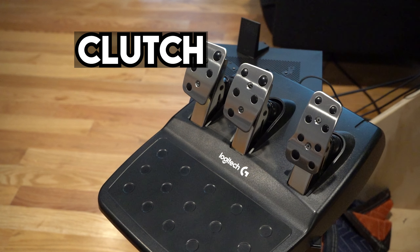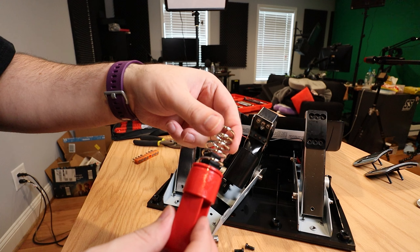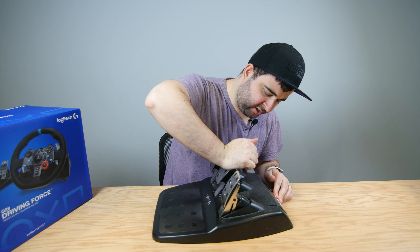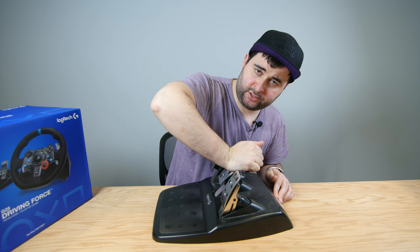The three pedals are clutch, brake, and acceleration. By default there's a little piece of rubber to simulate hydraulic braking — the further down you press it, the more resistance you get. That's a hit or miss based on personal preference. I spent 10 minutes taking it apart and removing the rubber, while others remove it and put a bigger harder one in for even more resistance. Whatever your preference, you can just change it.